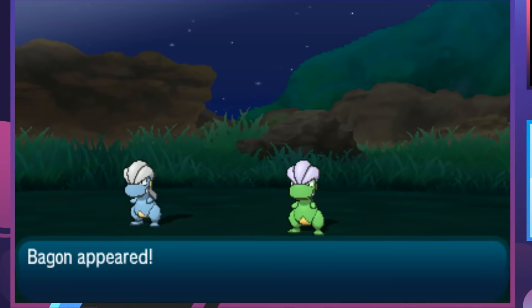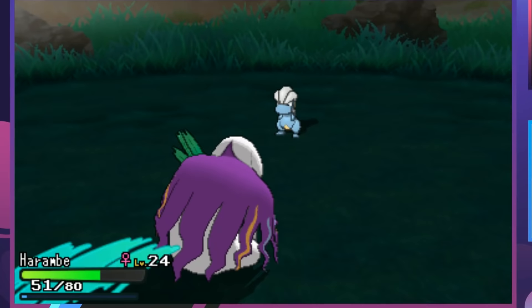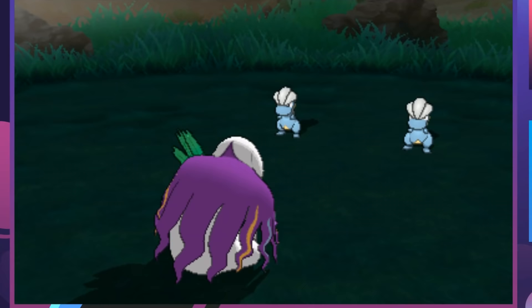There's a new battle style introduced in Sun and Moon called SOS Battles. It replaces Horde Battles, Triple Battles, and all of that. The way it works is you'll run into an encounter, the Pokemon will get weak, get scared, and then call for help. It'll turn into a 2v1 battle where you have to verse Pikachu and its friend.